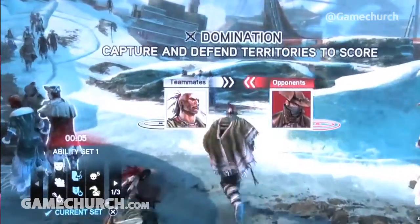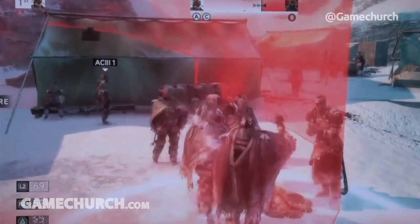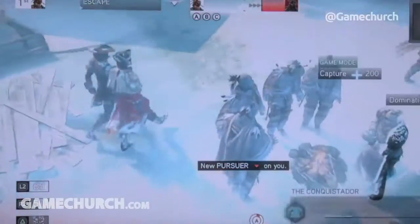Today we're showcasing a brand new mode called Domination. It's a team-based mode where as a team you need to capture and hold as many territories as you can. We're showcasing that in a brand new map called North West Passage — our first map that is not based on a city, but based on a natural environment, with ships frozen in the ice. It's a really cool map that changes the navigation and how you play within it.